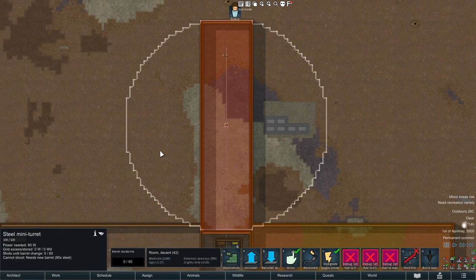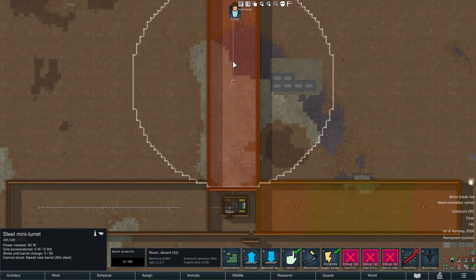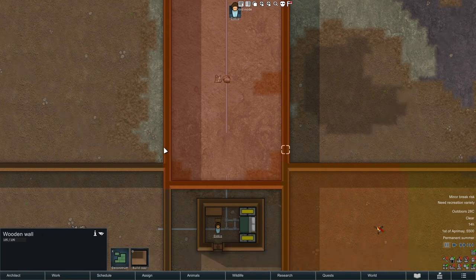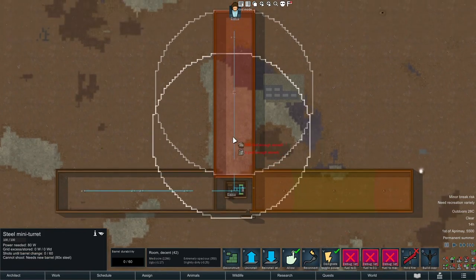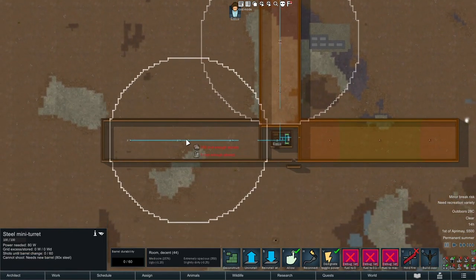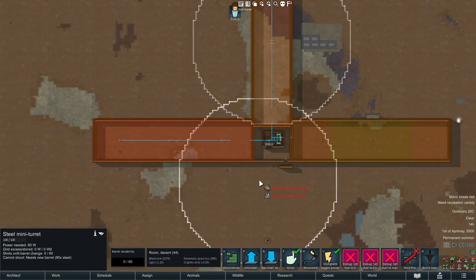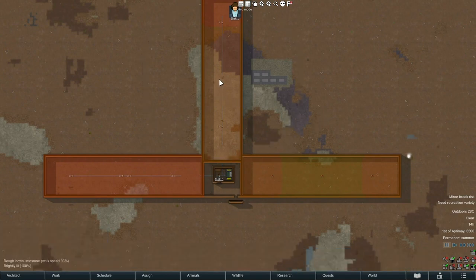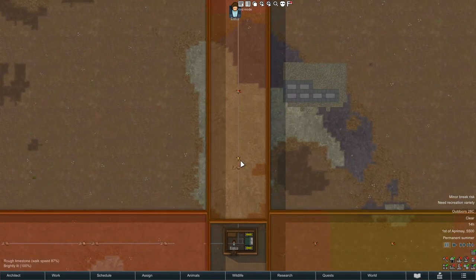As long as a wall is within line of sight of a turret, sappers will avoid it. But I was having this scenario where sappers were coming in through these tiles and I'm not 100% sure why. I added more turrets and it seems to have worked out, but it's interesting to note that even though the draw avoid grid says it's fully covered by turrets, it doesn't necessarily mean that.